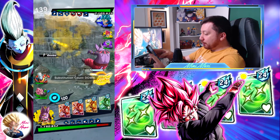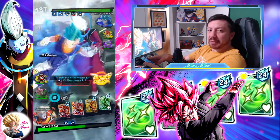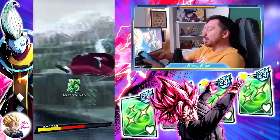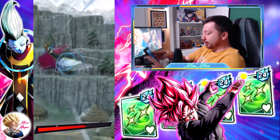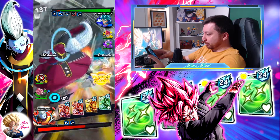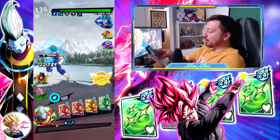No, I pressed it! I pressed the rising rush, I did. Too bad. Oh no green — I have Whis, why do I pick green? He's not gonna pick green. Oh my god, he picked green! No, I should have used my main ability first.